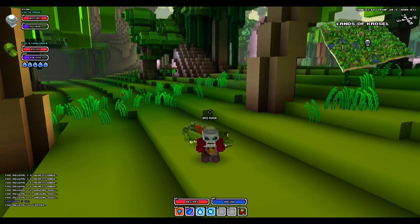Hey everybody, this is Ryan and I am going to show you how to get a leaf runner as a pet in Cube World. Leaf runners can be found in any jungle biome and they are considered a melee type pet.